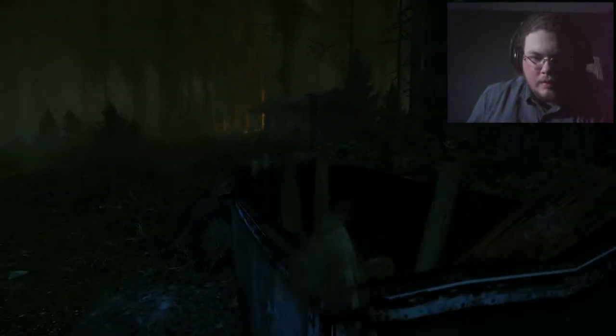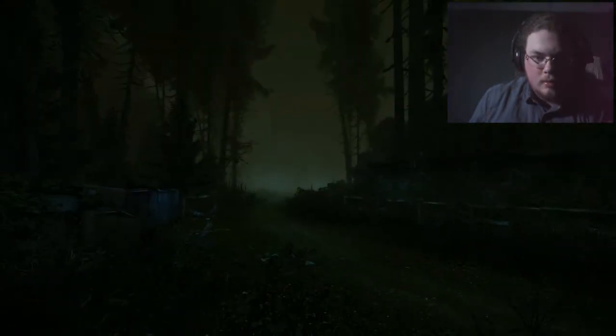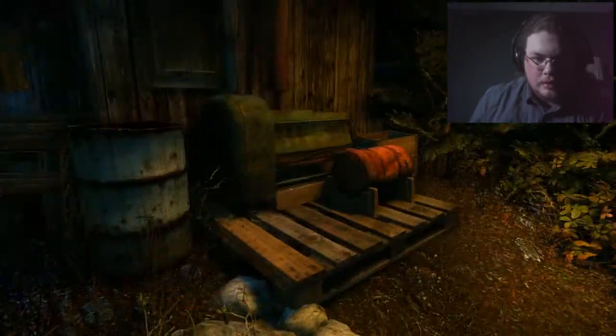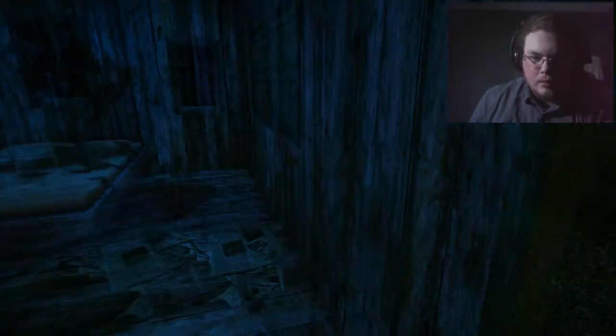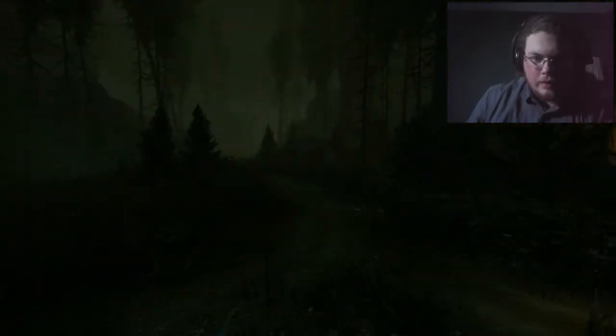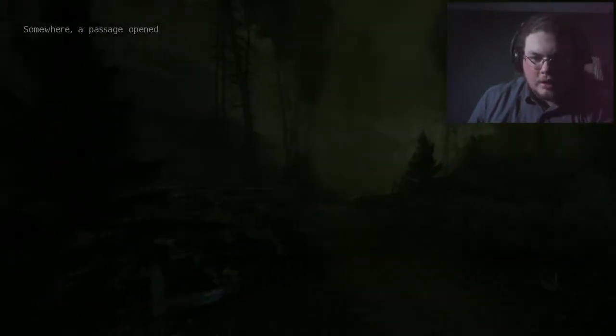So all I know is I'm supposed to find... WAH! What the fuck?! I have to find her remains and then some stones or something, then do a ritual to try and release her spirit or something. How much do you want to bet it's not going to work out like that? Every horror game — they try to release a little girl's spirit and it turns out she just makes herself an even bigger monster because of it. All her remains and all the ritual stones. Yeah, that's not going to work. So far I've found three pieces. Somewhere a passage opened — well, that's helpful. There's a lot of somewheres in this place.